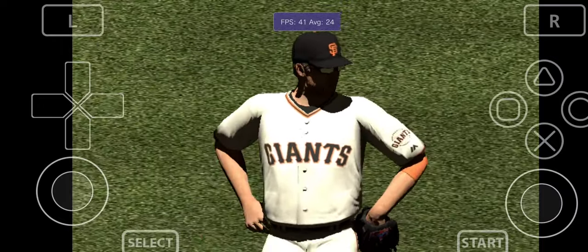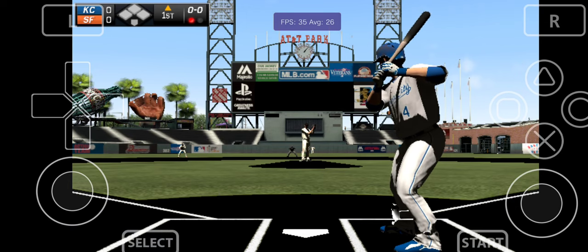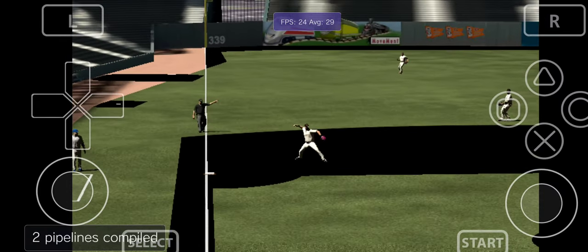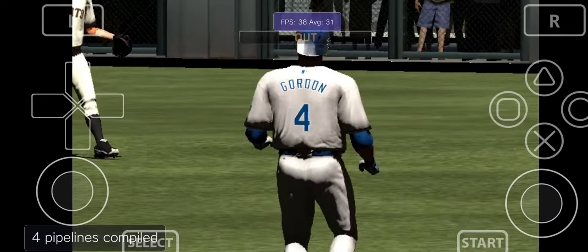Batting second, the left fielder number four, Alex Gordon. Here's the left fielder Alex Gordon. He'll go after the first pitch and send the ground ball down to third. Throw on to first and Gordon is retired for the second out.